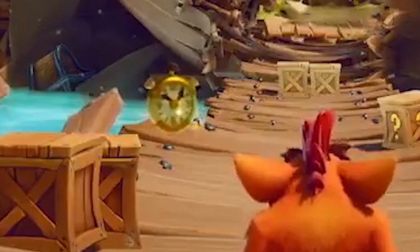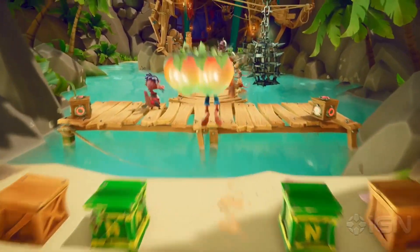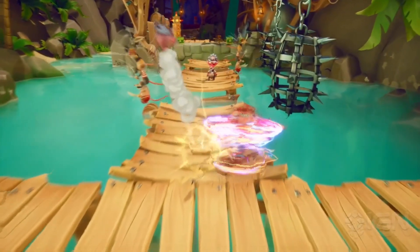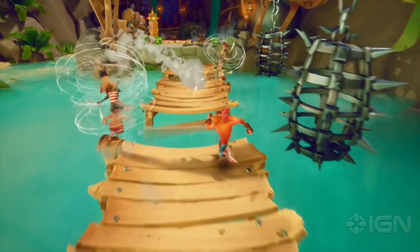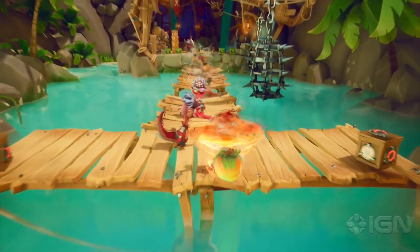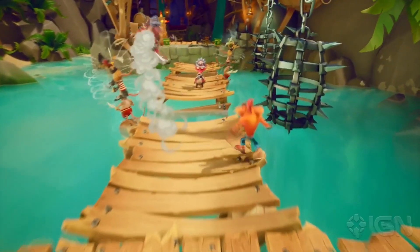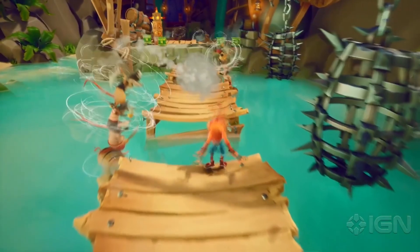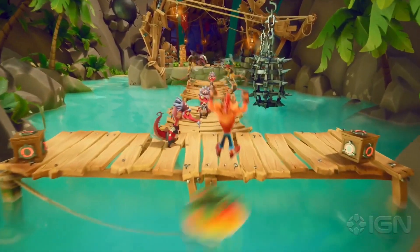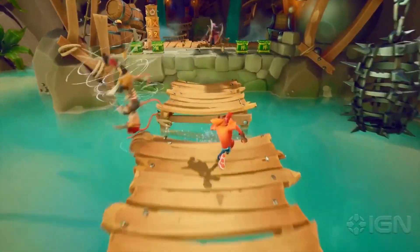We also see another look at the clock for the relic times, which I had mentioned in a previous video. A new mechanic that's been introduced is this wind turbulent effect. The first use of this mechanic is when Crash spins the enemy into the whirlwind that these little possum-like creatures are making with their swords. As the enemy begins to spin away, it gets caught in the whirlwind and curves into another enemy instead of just firing straight off. Quite an interesting mechanic and I'm excited to see how it's put into use.